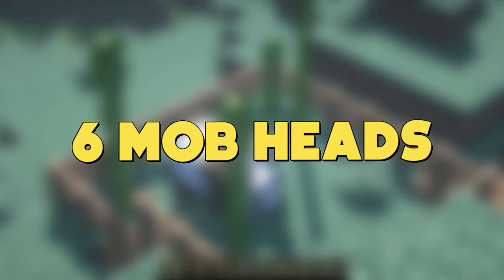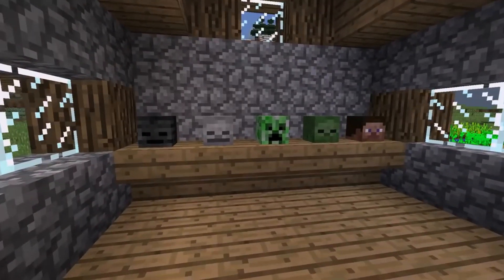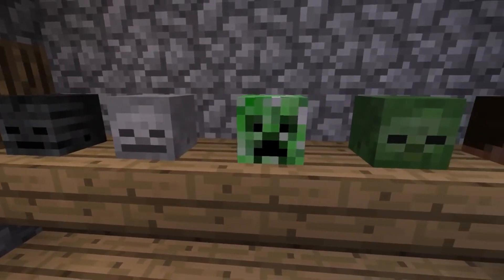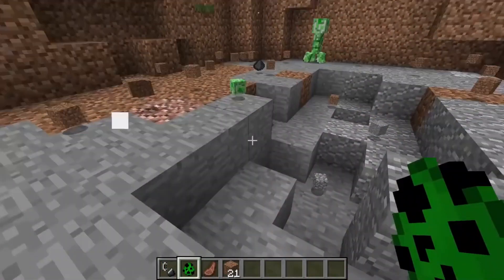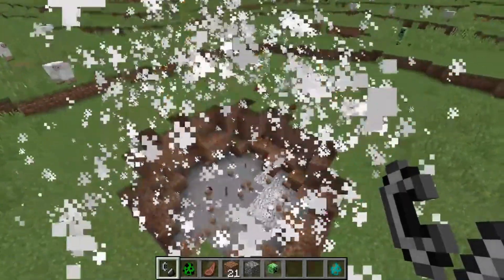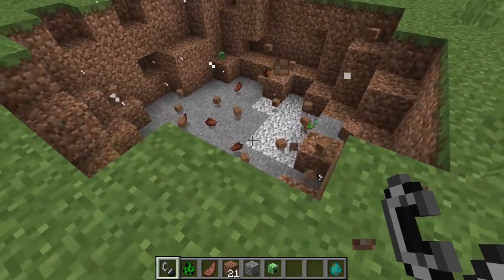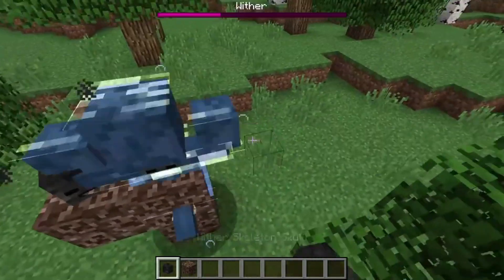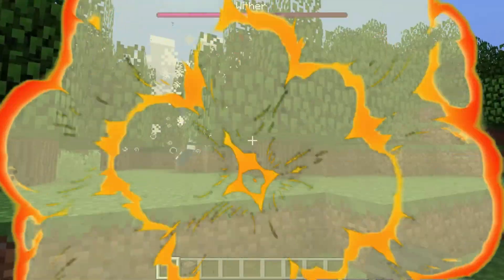Number 6: Mob Heads. Mob heads are rarely dropped, so they are not a common sight. If you do find them, you can use them as blocks, wear them as a helmet to scare others, or simply keep them because they are an unusual find. There are six types in total, and when worn, creeper, zombie, and skeleton heads can help reduce the detection rate of the player when nearing the matching mob by 50%.